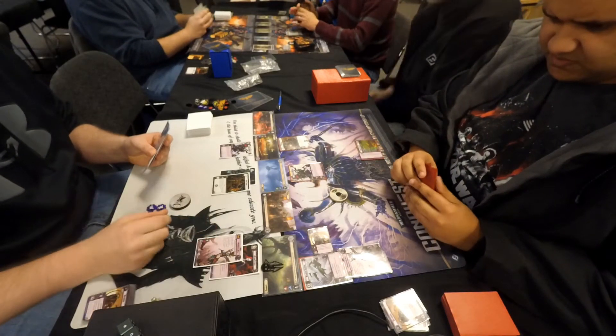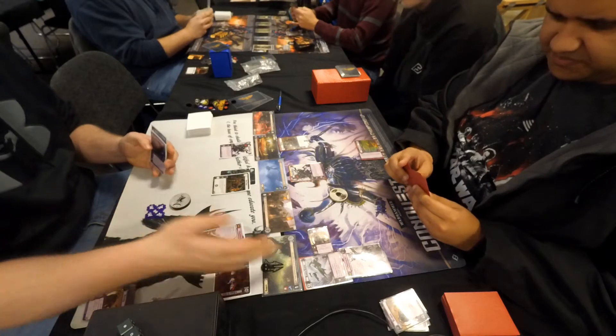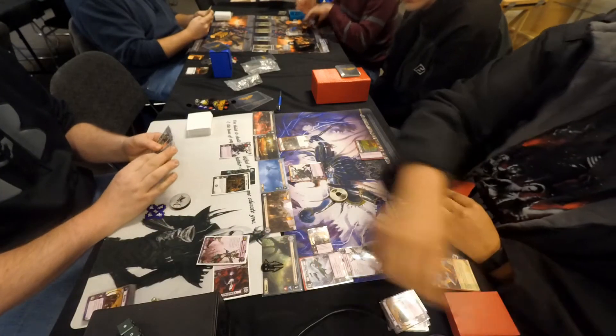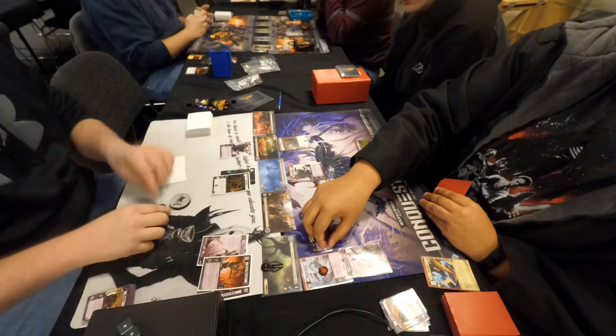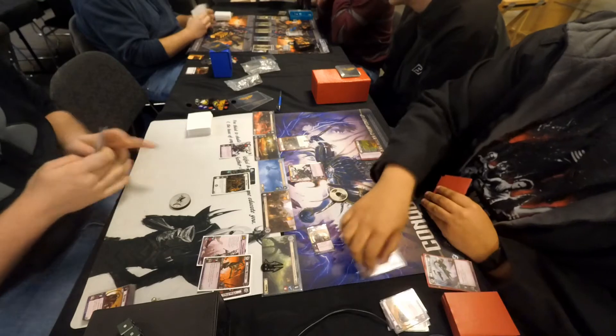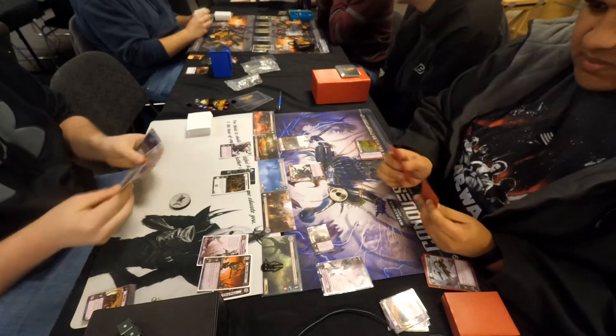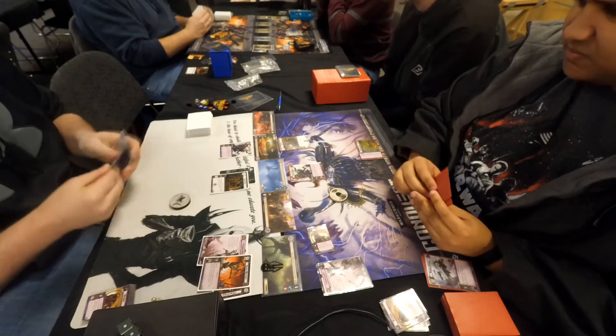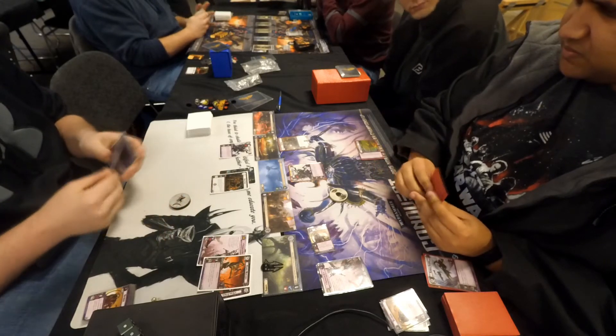Chris takes a swing with his chimera token and kills Dustin's chimera token. Siren Zithlex takes a swing at that copy of Bloodied Reavers — Superiority is discarded as shields, dealing one total point of damage to that unit. Those four resources are used to pay for a Clavex War Leader, so the Bloodied Reavers are outright destroyed.